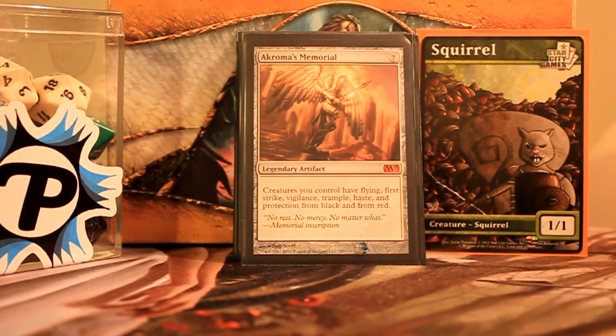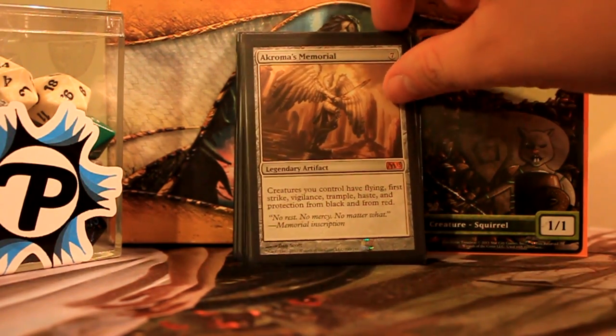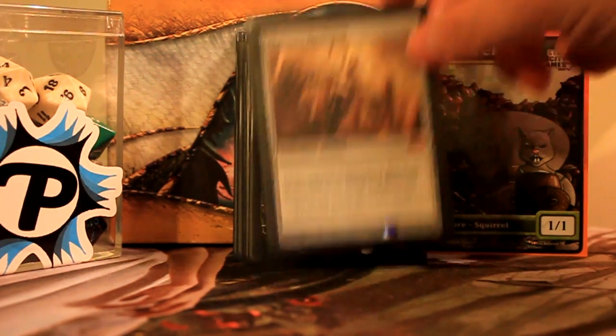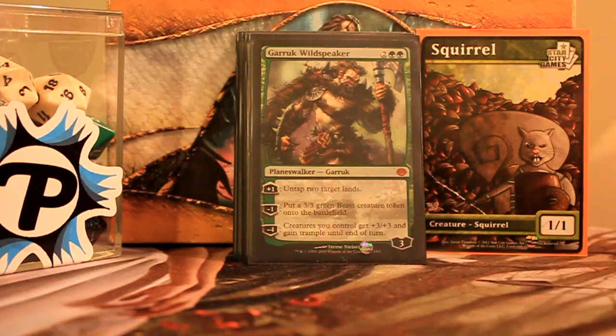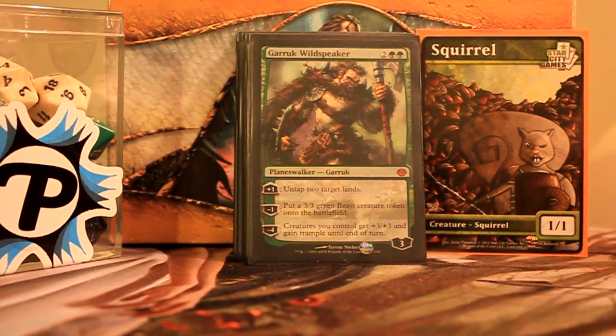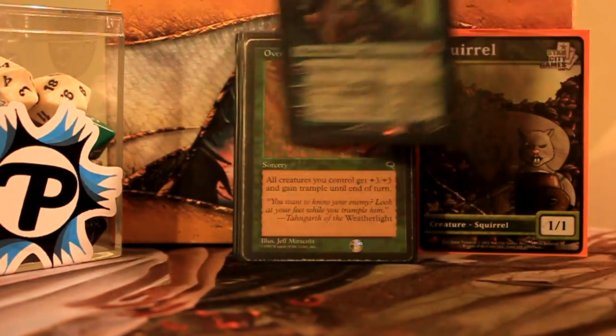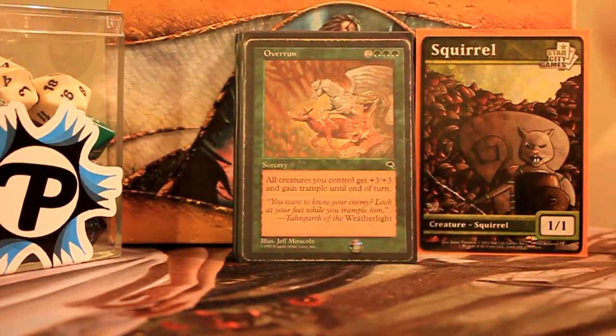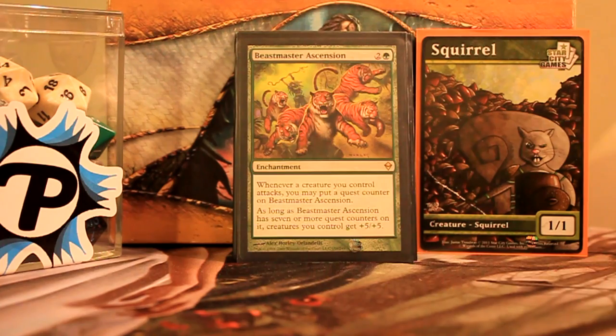Eldrazi Monument — makes them huge and scary: flying rats that trample. Nice to have a reprint of this. Garruk Wildspeaker lets you untap lands and gives you Overrun on a planeswalker, so them rats be trampling. Overrun itself is also here. Beastmaster Ascension — because I want to be turning rats sideways, and when I do it gets counters and makes those rats a lot bigger.